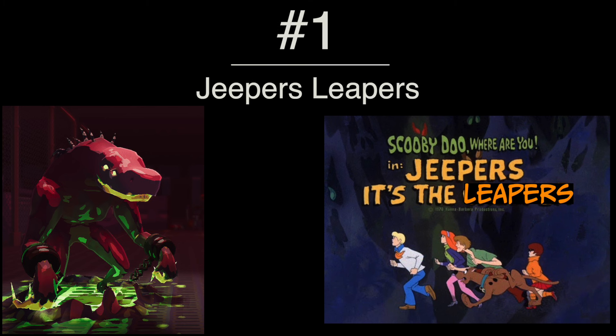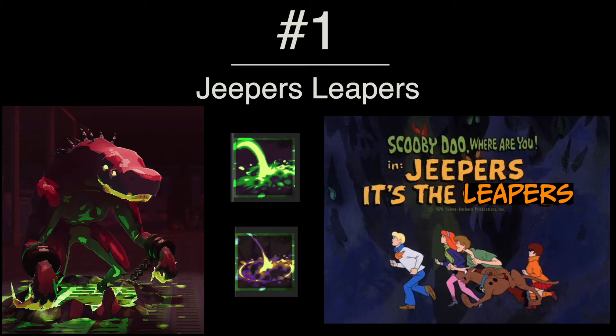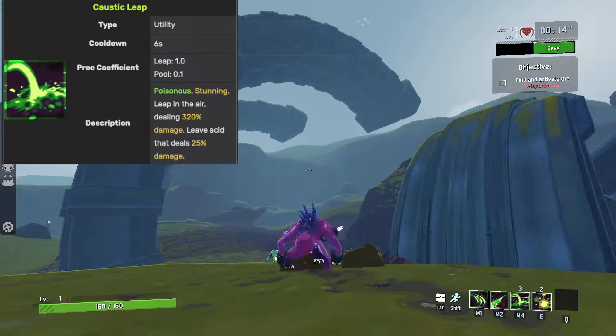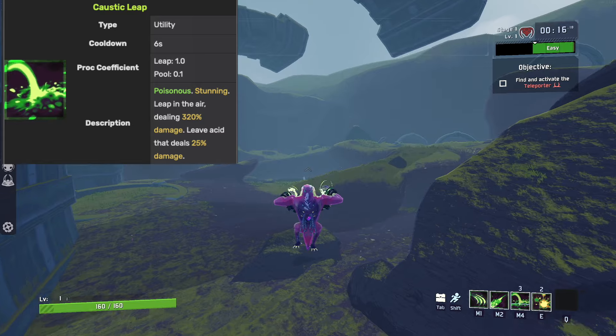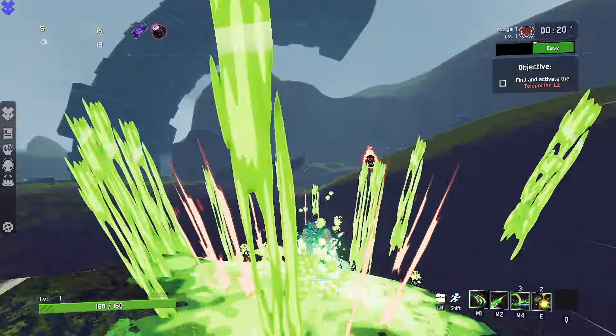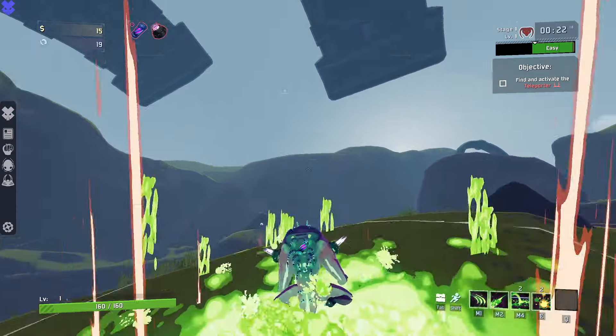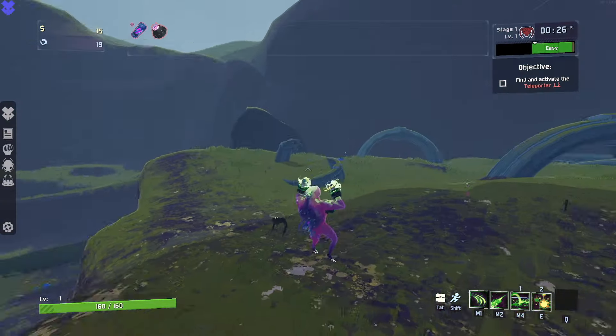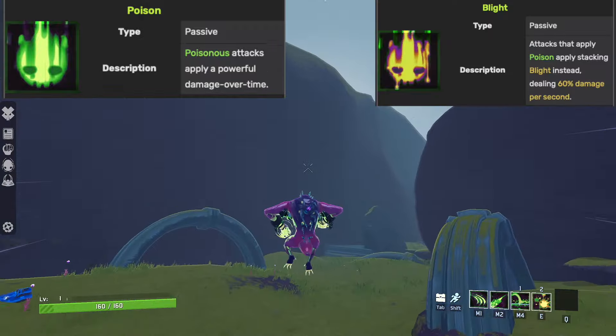Kicking things off with tip numero uno, we have the Jeepers Leapers. Akrid's default utility skill, the Caustic Leap, sends Akrid hurtling through the air and coming down with a slam that stuns enemies, deals 320% damage, and leaves behind a caustic pool that deals either poison or blight damage,